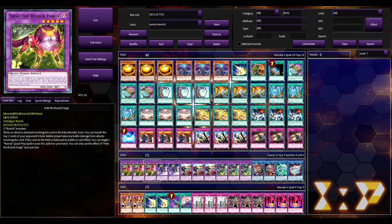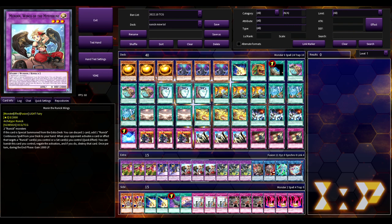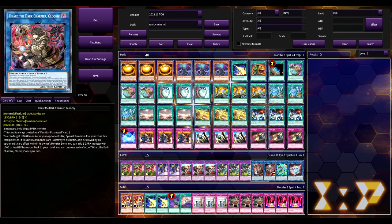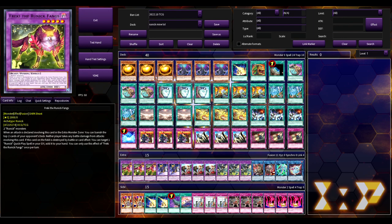Extra deck: since we're playing runics, three Freckies, two Garys, three Munan, three Hugan, one Dark, one Beat Cop, one Secure Garden, one Almaraj. Keep in mind with Frecky — it says when an attack is declared involving this card in the extra monster zone, whether it attacks or gets attacked, the opponent banishes the top two cards of their deck and neither player takes battle damage. It's currently bugged on Edopro showing only when it attacks, but the ruling is both ways.